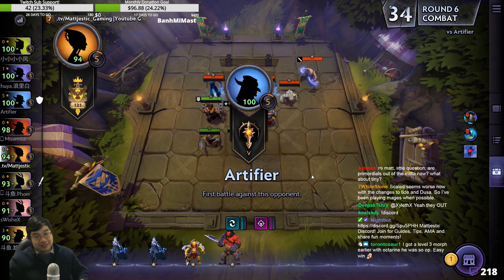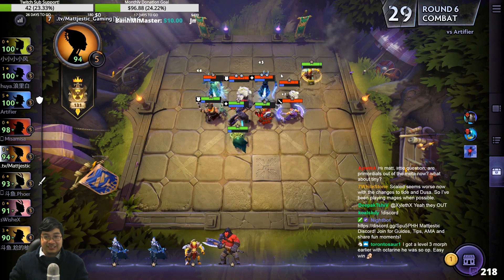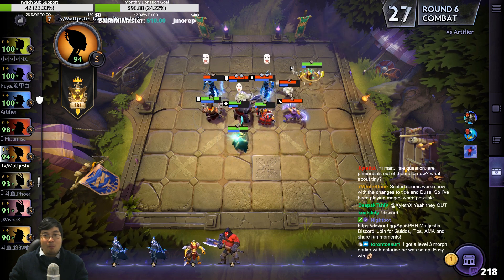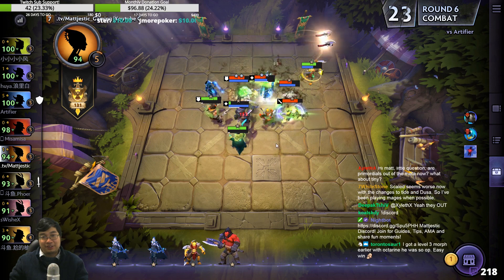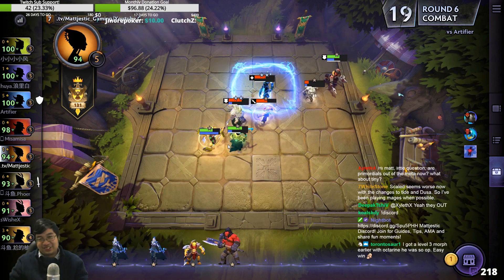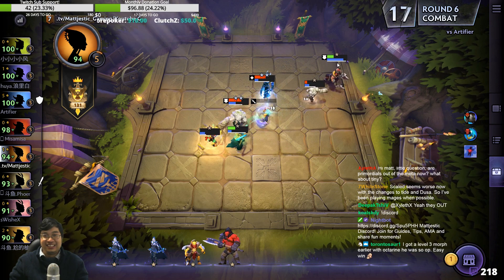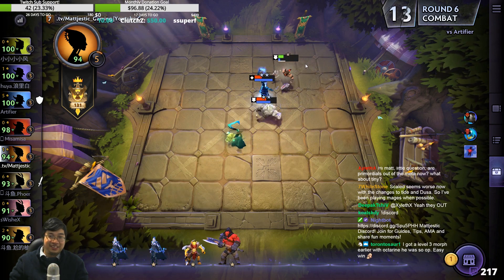Number three Morphling with Octa Ring — it is a free win for sure. That's so scary. Before they would have destroyed us, now we have a small chance. Those Tinies are too good. Those Tinies need to nerf.